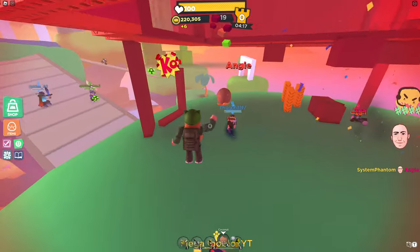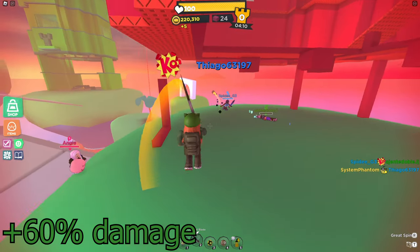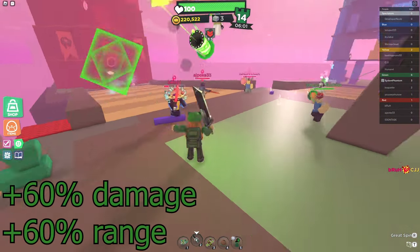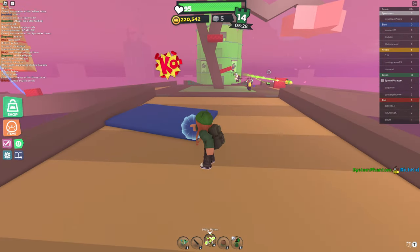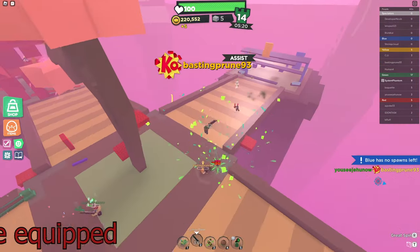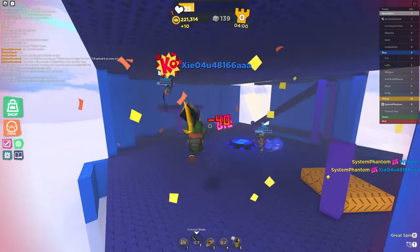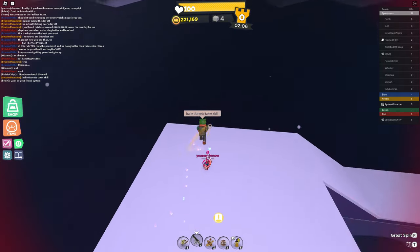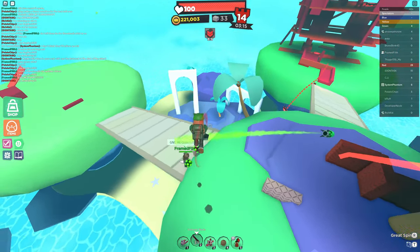Another popular choice in the damage category is the Greatsword, which has the potential to be considered basically unfair. It deals 60% more damage with a 60% larger hitbox, with a special move that gives you a temporary mobility boost while dishing out heavy damage and knockback to anyone around you. Unfortunately, this insane damage potential comes with some of the harshest downsides in the game: its swing speed is halved, and your movement speed is slowed significantly while you have it equipped. These downsides make it much harder to successfully land hits on enemy players, but if you manage to hit them nonetheless — they'll know what hit them. The Greatsword relies heavily on synergy with the rest of your loadout, so maximizing its potential will come at the cost of altering your entire loadout, but if you manage to do so, it'll be worth it.